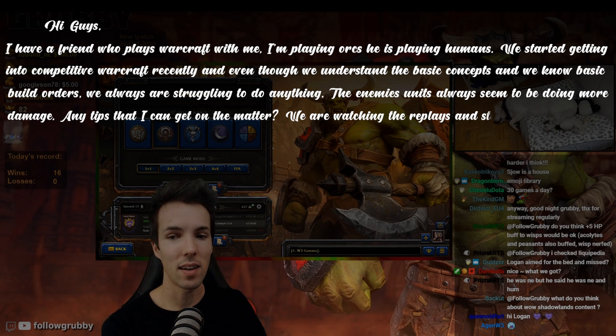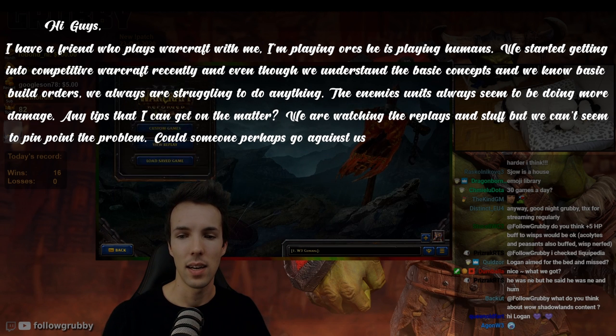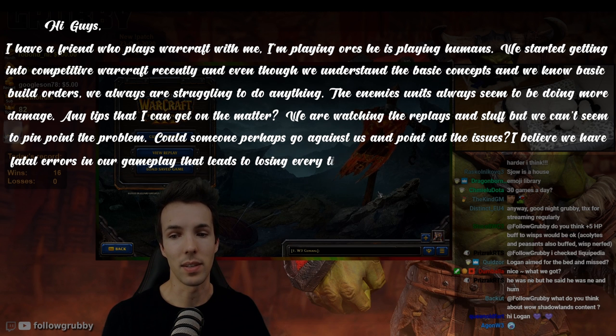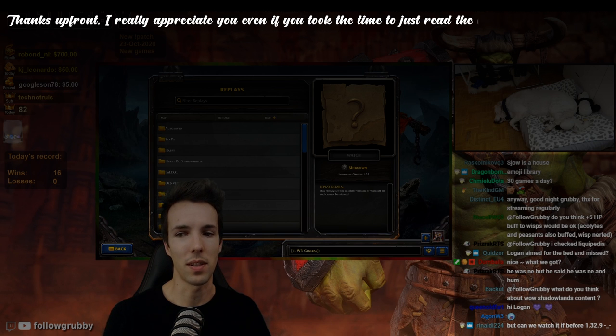We are watching the replays, but we can't seem to pinpoint the problem. Could someone perhaps go against us and point out the issues? I believe we have fatal errors in our gameplay that lead to losing every time, even when we are in the lead. Thanks upfront — I really appreciate you even if you just took the time to read the message.